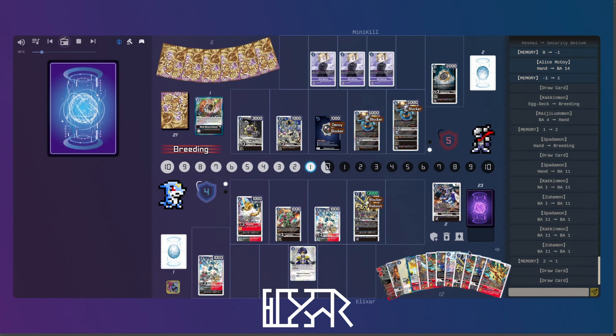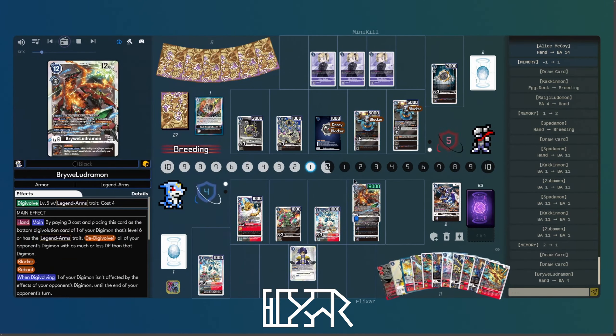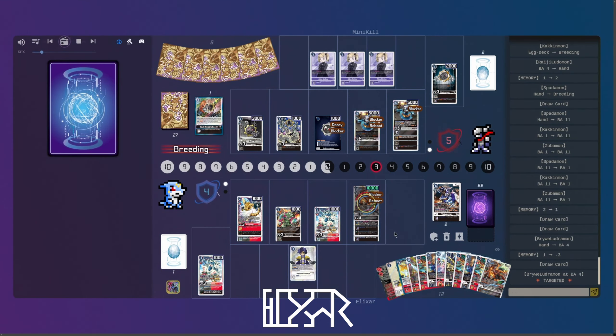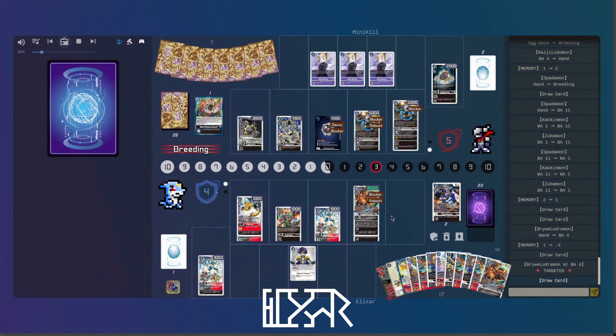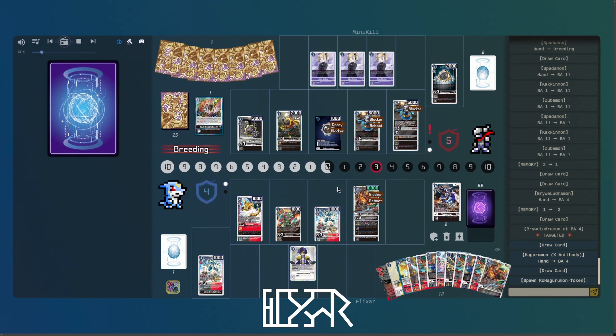Looks like we're going to load to get the double draw — we get the one draw off the Sparta, one draw off the Yotan effect. And we're going to go into a protected Buruludrumon just to be massive. Again, make sure that he can't comfortably swing. Even if something does have Blocker, it's still kind of inconvenient.